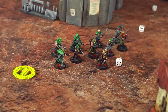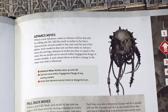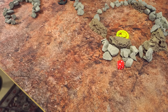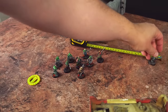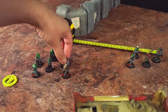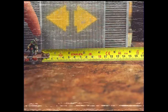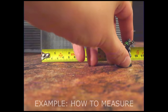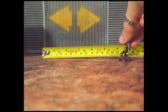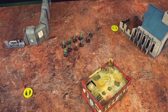Now that the cultists have used their ability on this objective, it's safe and still counts as mine. I want to move them up as far as I can, so I'm going to advance — sacrificing shooting or charging to move even further. To determine how many extra inches the unit moves, we roll a dice and add that number to its move characteristic. Only a 2 — not brilliant — but added to the 6 of their movement, they can move 8 inches. I'm heading for that other objective marker rather than straight at the enemy.